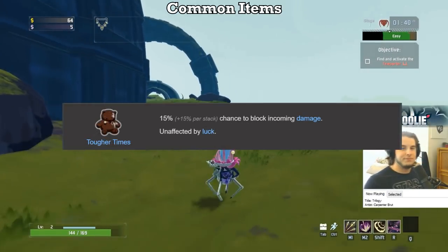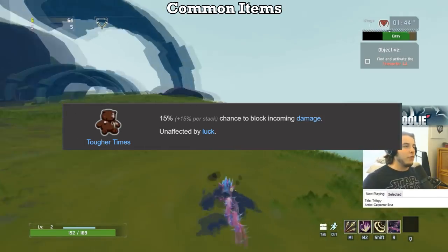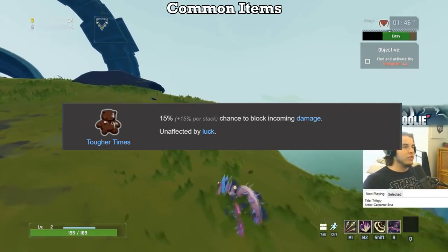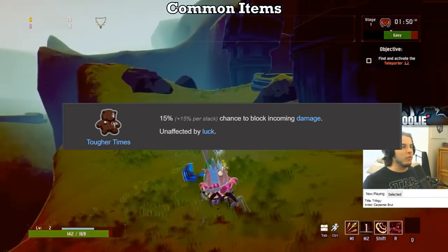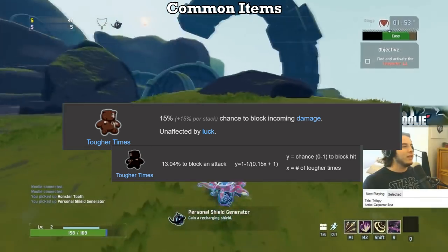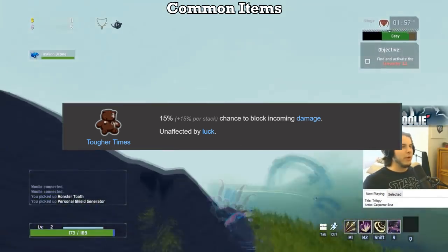Next, we have Tougher Times. I will give this one an S. Bears are absolutely amazing, and again, you really only need about 10 of them, which is 60% block chance, to truly feel their power. Just know that the exact formula is actually much different than what the item describes. The more bears you have, the less effective they are, but it does not diminish that teddy bears are the ultimate form of mitigation.